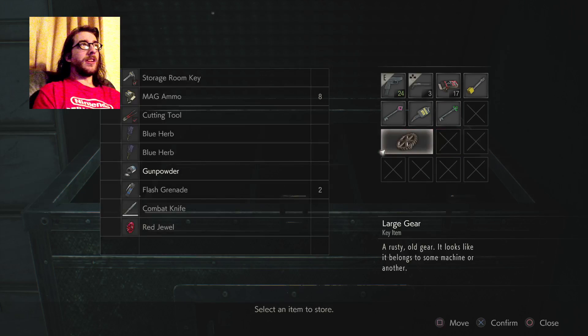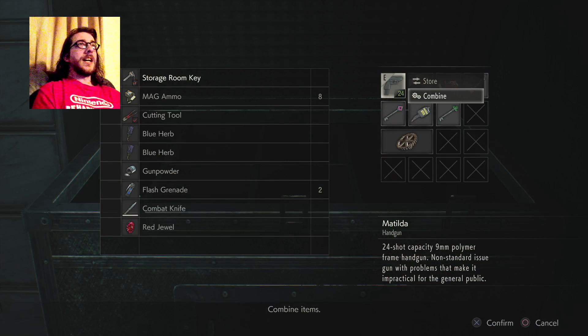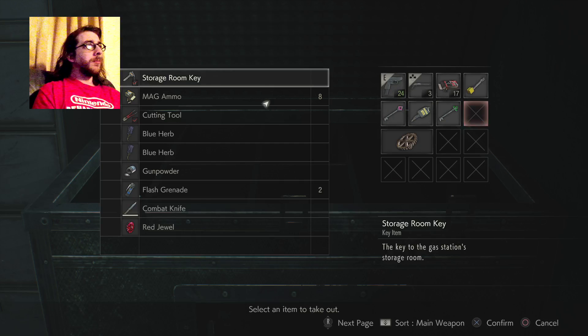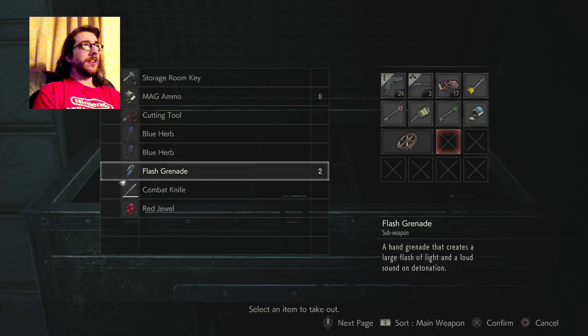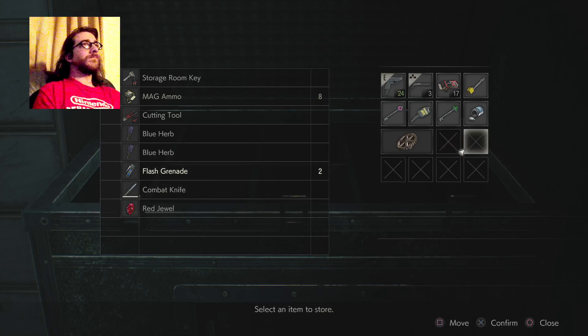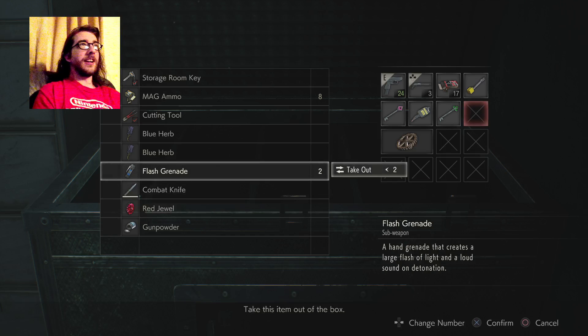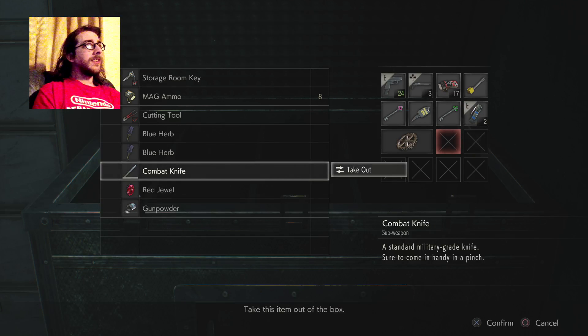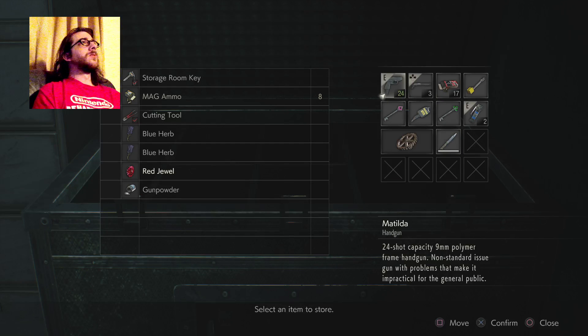I've got gunpowder, a flash grenade, and a combat knife. I'm not going to put my gun in there. I'll take the flash grenade and the combat knife, just in case. It's more than likely I'm going to be needing those.